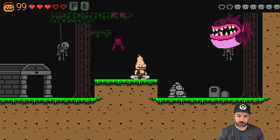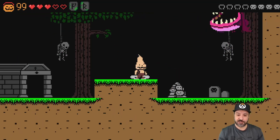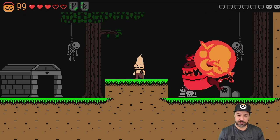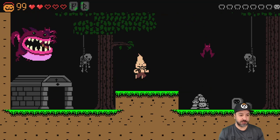He dropped a heart when he dropped some bats. The bosses, once you know the patterns, are pretty easy in this game. The hardest part is learning the patterns the first time through - after that it's pretty straightforward.